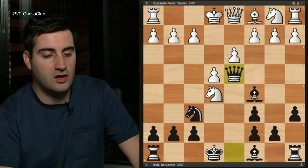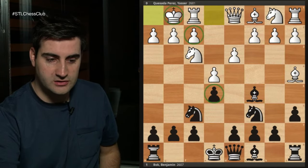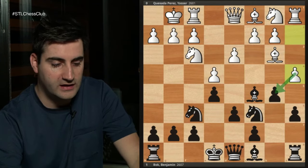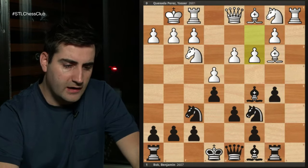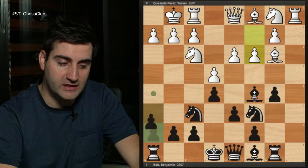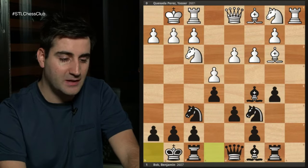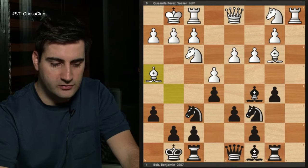My opponent just castled. The f2 pawn is now protected so it's no longer threatening checkmate, so I play b5, bishop b3, d6 — solidifying my center. My opponent played a4, threatening to take since my rook on a8 is undefended, so I play rook b8. He took, played c3, and here I had a decision: I could castle but there's bishop g5 to reckon with. I could go h6 to prevent that, but then he has d4. I eventually decided to castle, and quite quickly regretted it as he played bishop g5, pinning my knight on f6.